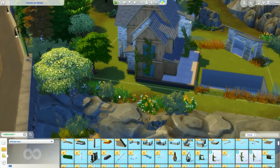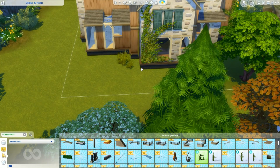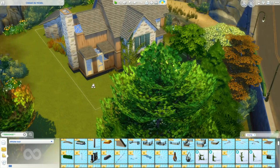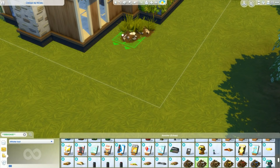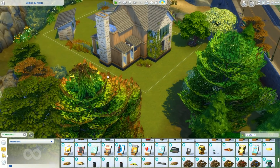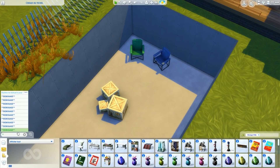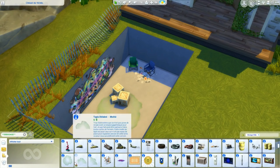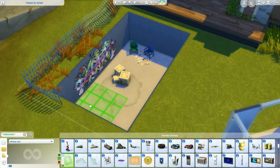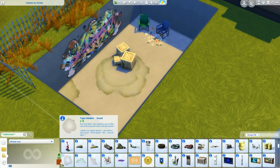Pas de limite de budget, laissez parler votre créativité. Ça m'est égal que la maison coûte 1 million de simflouz. Après tout, Thomas et Amandine ont l'air d'avoir les moyens. Vous pouvez bien sûr utiliser tous les codes de triche et les objets du mode débogage — au contraire, ça sera très clutter, j'aime beaucoup. Bien sûr, vous n'avez pas le droit au CC, puisqu'il faut que je puisse voir ce que vous avez mis. Vous ne pouvez pas déplacer la maison sur le terrain — dans la vraie vie, quand on rénove une maison, on ne la déplace pas. Et surtout, je veux absolument une piscine, donc si vous déplacez la maison, la piscine va sauter.